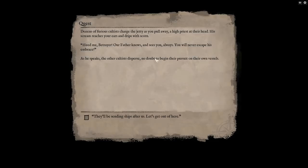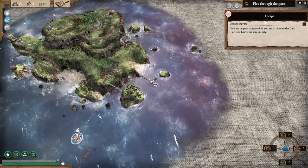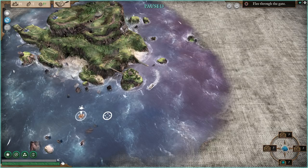That's the foghorn. Dozens of furious cultists charge the jetty as you pull away, a high priest at their head. His scream reaches your ears and drips with scorn: 'Heed me, betrayer — our father knows and sees you always. You will never escape his embrace.' The other cultists disperse, no doubt to begin their pursuit in their own vessels. They'll be sending ships after us — let's get out of here. You're in great danger while you're so close to the cult fortress. Leave the area quickly.